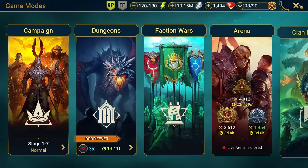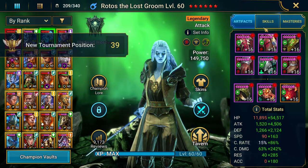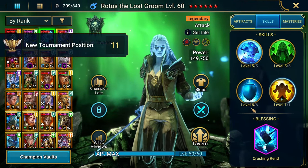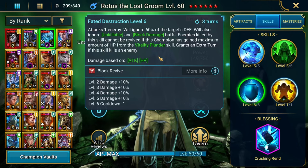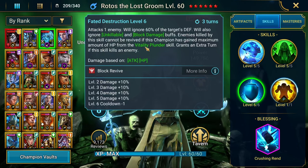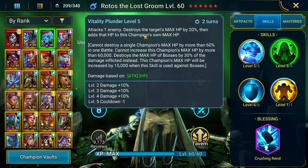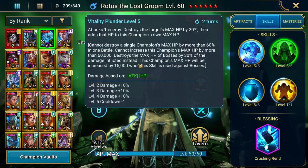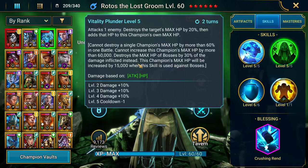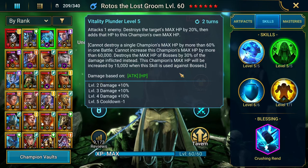Rotos is just absolutely insane. It's important to show you: he blocks revive with this move, and once he gets enough HP from his Vitality Plunder — his A2 right here — he's destroying max HP as well as increasing his own max HP by 60,000. So he's getting more health, making him a lot harder to kill. His damage is also based off his HP, so that's why he's really good.